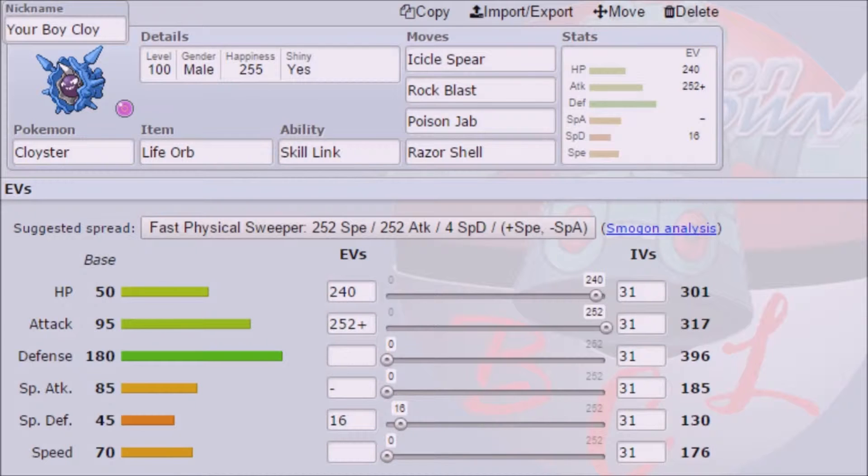As you can see on screen, we do have a Cloyster on this team. I'm sorry if you don't really like it — I just really want to see a good combination between a rain team and a trick room team. That's why this Cloyster is run slow instead of the normal Choice Scarf set, because I just want to hit hard and be faster in trick room. We have Icicle Spear, Rock Blast, Poison Jab, and Razor Shell.